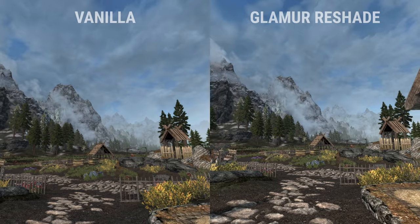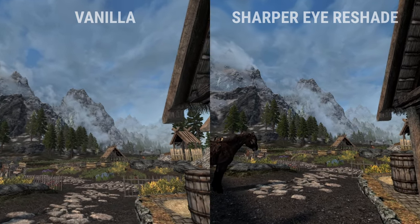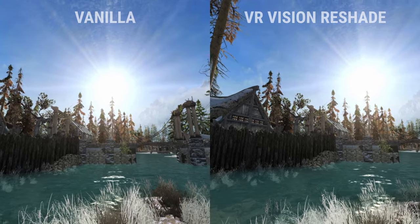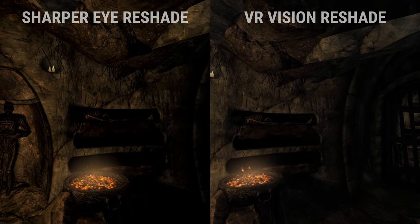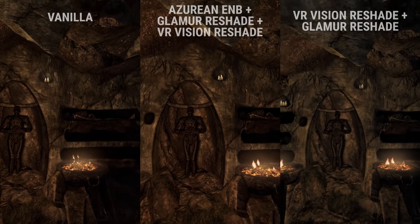Try the mod pack without ENBs first, and if you think you have the headroom, go ahead and try them out. Reshades achieve a similar goal of making the lighting look better, but use way less performance — they just don't look nearly as good. Glamour is the recommended reshade and can actually be run on top of an ENB — it adds extra shadows through ambient occlusion. Sharper Eye gives sort of a subtle effect reducing a gray mist in your headset. VR Vision works similarly to Sharper Eye to make things look a little bit sharper, and it's recommended to use with Azurite Weathers, already included in this list. You would not want to use Sharper Eye and VR Vision together — compare them and pick the one you like more. You can run Glamour on top of either, and if you really want to, you can run all of those on top of an ENB.